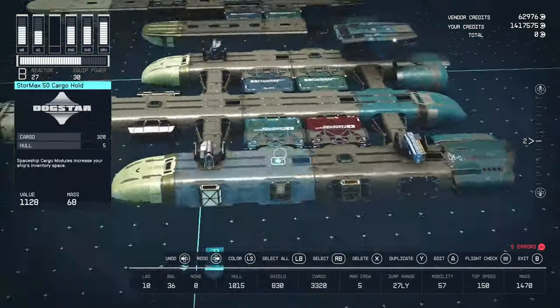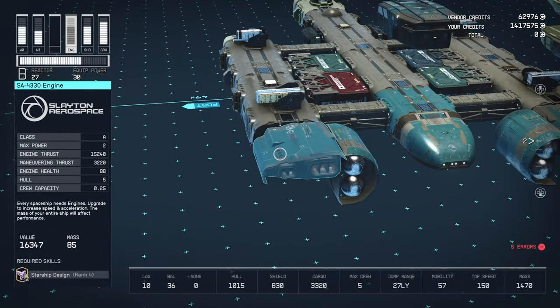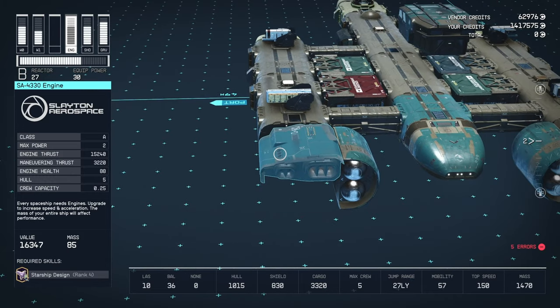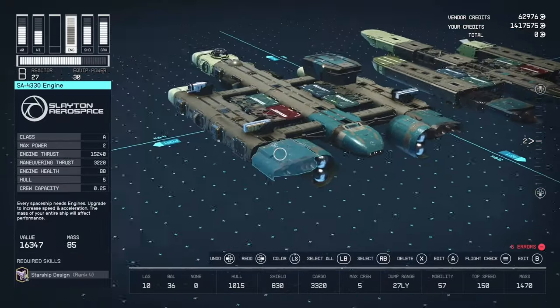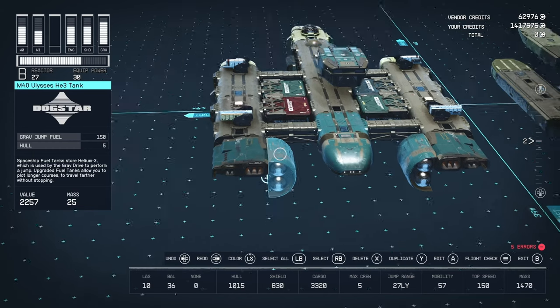At the back we have the engines: a pair of SA-4330 engines from Slayton Aerospace — oddly only A-class, 2 max power, 15,240 engine thrust and 3,220 maneuvering thrust. We have four of them — two on each side. We also have two M40 Ulysses HE-3 tanks from Dogstar, giving 150 fuel each.